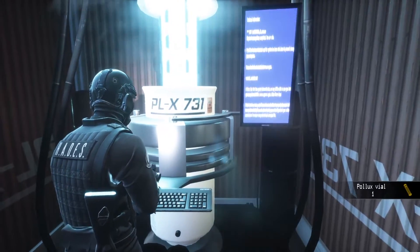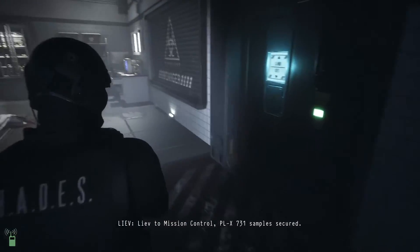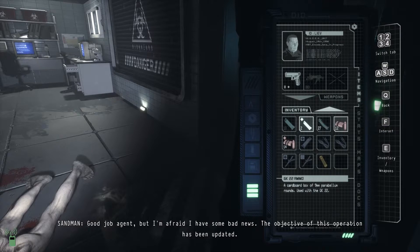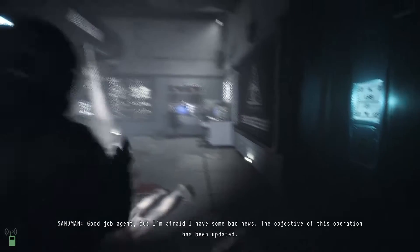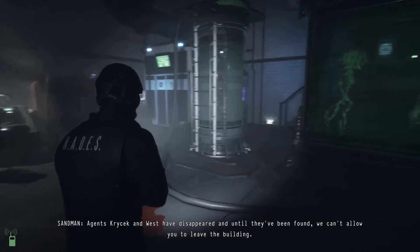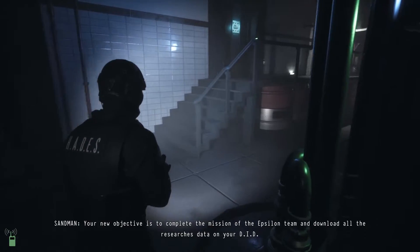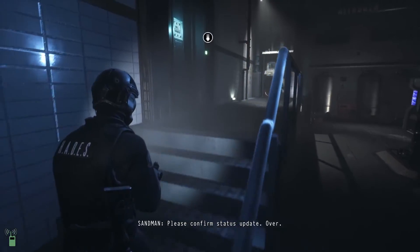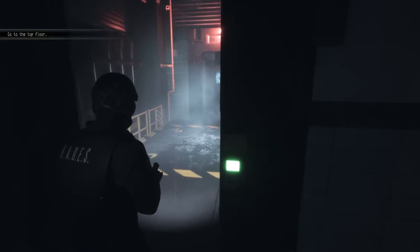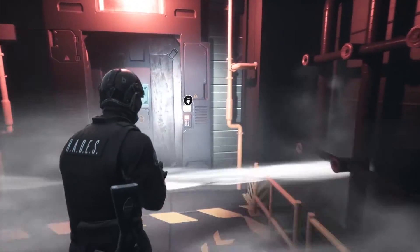'Mission control, PLX-731 samples secured, on route to second helipad for extraction — do you copy?' 'Good job agent, but I'm afraid we have some bad news. The objective of this operation has been updated. Agents Crycheck and West have disappeared, and until they've been found we can't allow you to leave the building. Your new objective is to complete the mission of the Epsilon team and download all the research data.' 'New objective confirmed, on my way over.' Son of a bitch — they had one job.